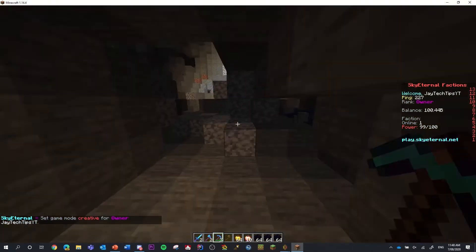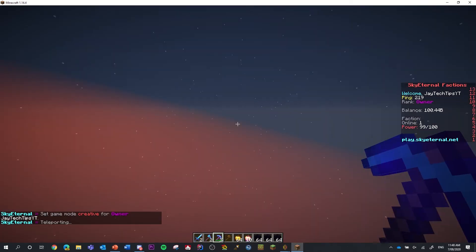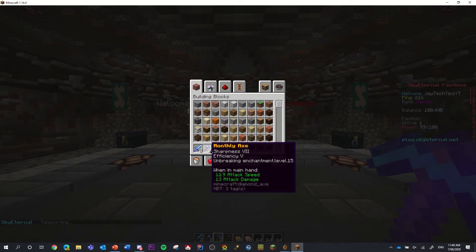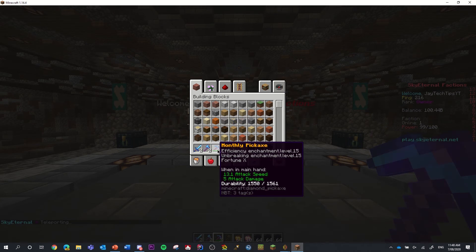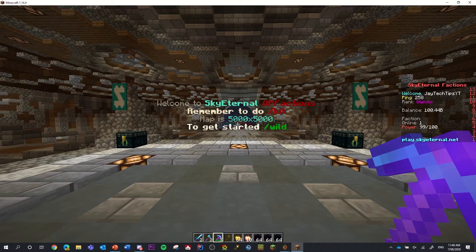While we wait for the bots, I'll quickly show off our game modes. This is Factions — it's a great game mode. You get super OP stuff such as Sharpness 15, Fortune 10, Efficiency 15, Protection 15, Unbreaking 10, and Thorns 5.